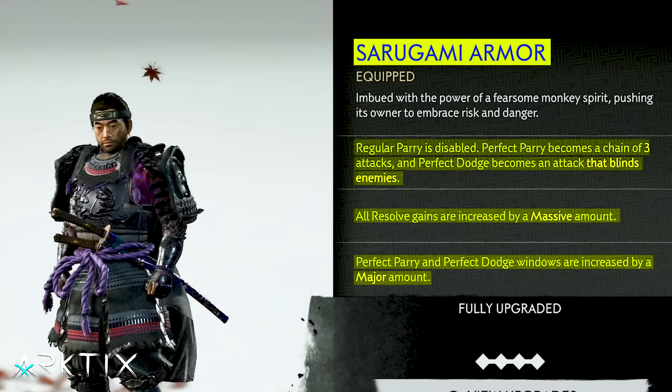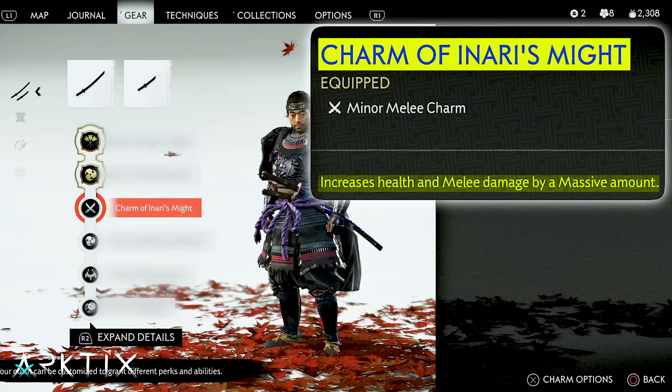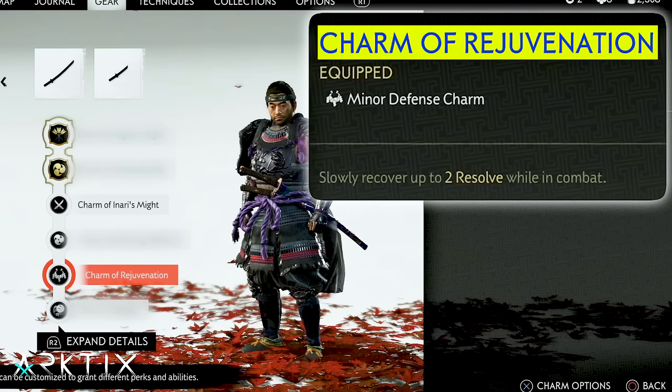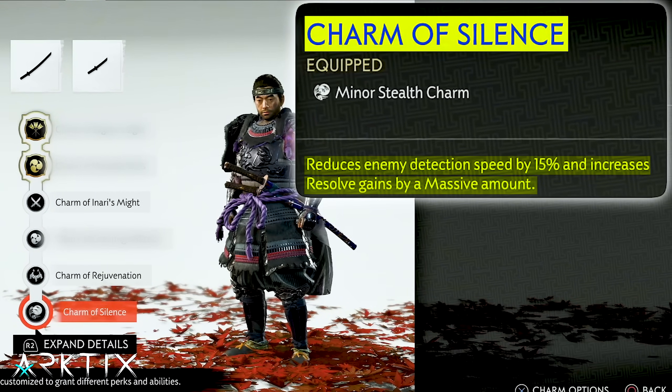I start with the Sarugami Armor for all its perks and add Inari's Might for a solid boost to melee damage and health. I also like having reliable resolve gains so I can easily heal and use abilities, so I equip Rejuvenation and Silence.